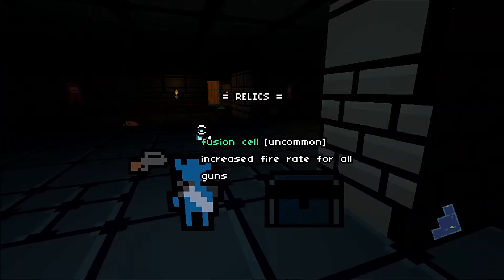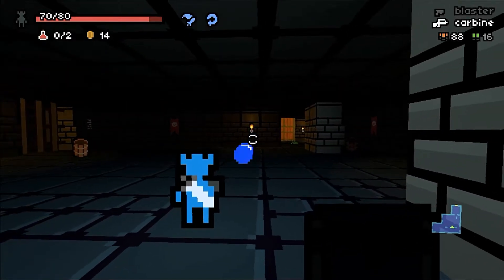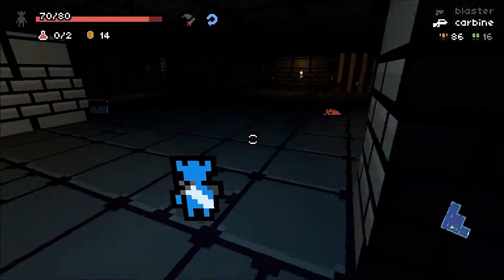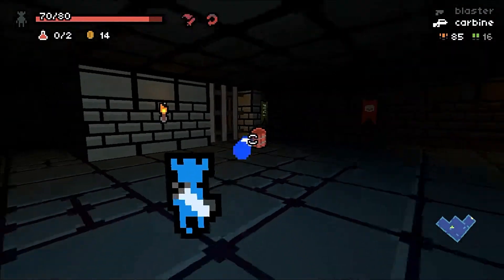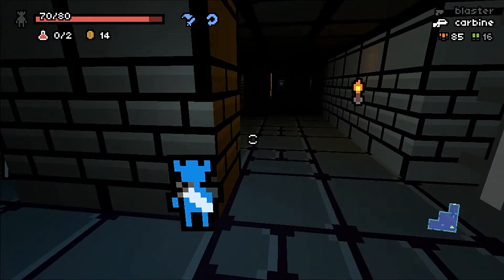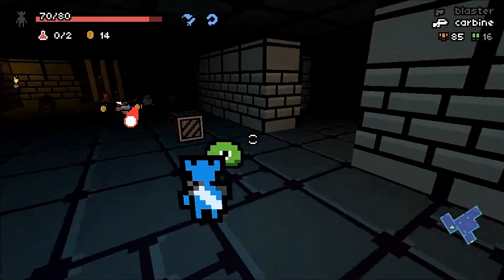There's one of the relics. Increase... okay. Carbine. Okay, and right click is to use your sword. Space does a roll. And we are off to die.